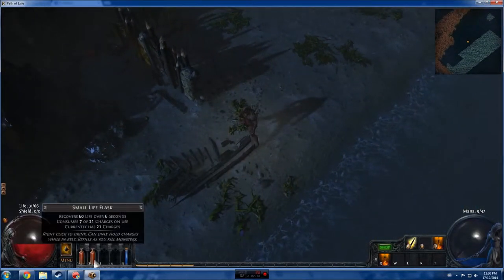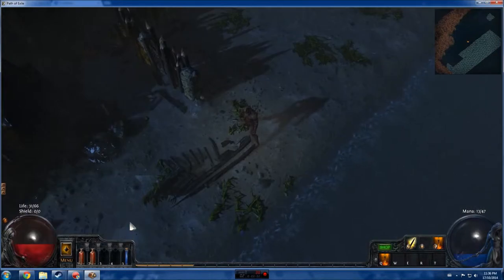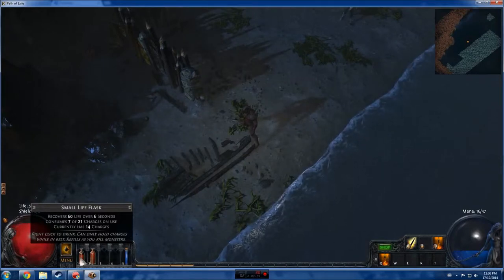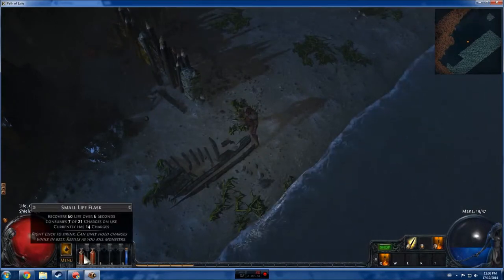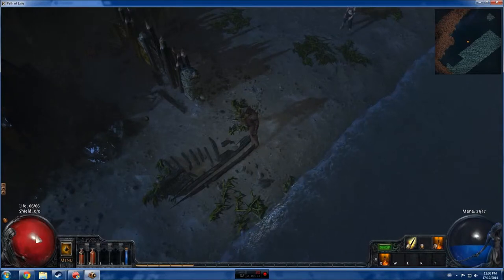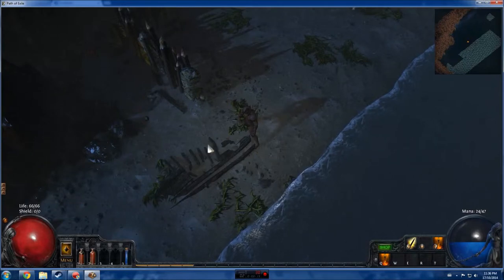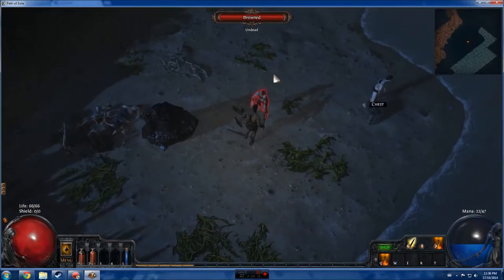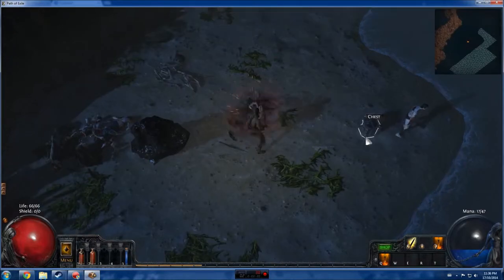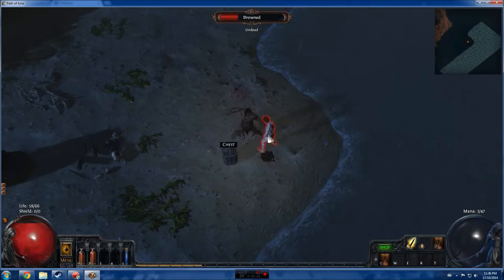Now your life flasks down here — we need some. Each one gives you more than one usage. As you can see, it used about a quarter of the bottle and filled my life bar right up. Don't be scared to use these because they refill as soon as you get to town, and they also refill as you kill enemies. I died a lot the first time trying to save them because I didn't know they were free.